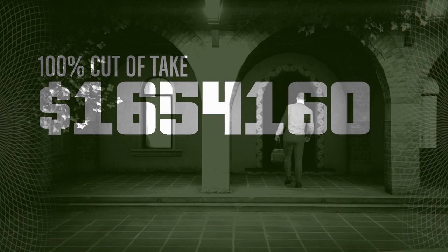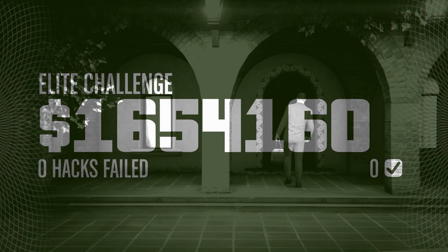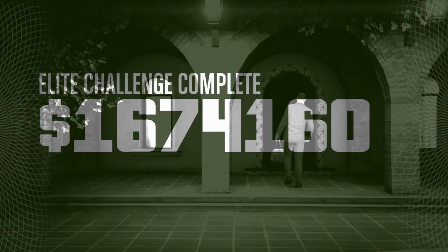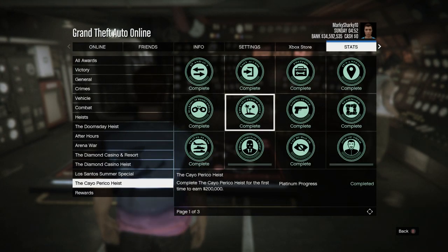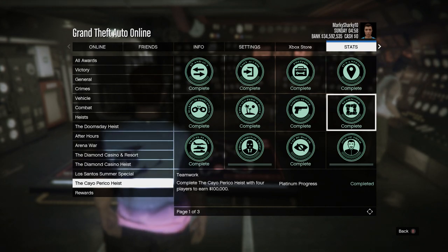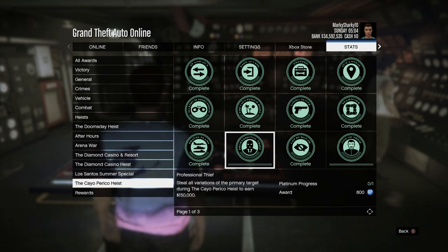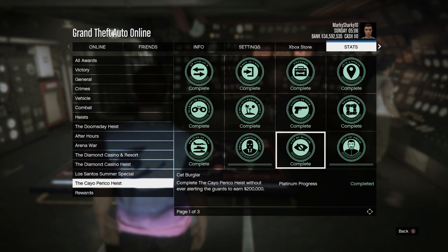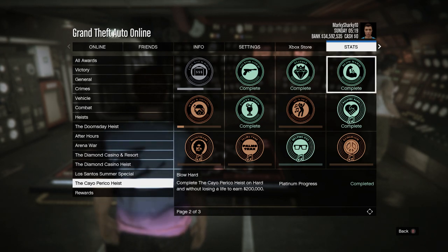Mission completed! By following the method in this video, you should have completed the heist in under 15 minutes, without failing any hacks, and with a full loot bag, which are the requirements for the Elite Challenge. For doing the Elite Challenge, you will receive an extra 100k every heist. The first time you complete the heist, you'll get an extra 200k. You also get a bonus for completing the heist with one player, which gives you an extra 100k, and for completing the heist with four players, which gives you another extra 100k. You get a bonus for approaching the heist using all different vehicles, which gives you an extra 250k. You get a bonus for stealing all variations of the primary target, which gives you an extra 150k. If you complete the heist without alerting the guards, you get an extra 200k. If you complete the Elite Challenge, you also get an extra 200k. And if you complete the heist on hard and don't lose a life, you also get an extra 200k.